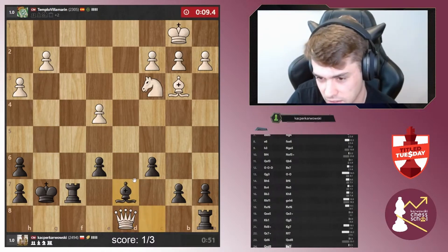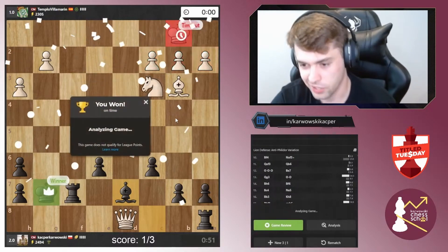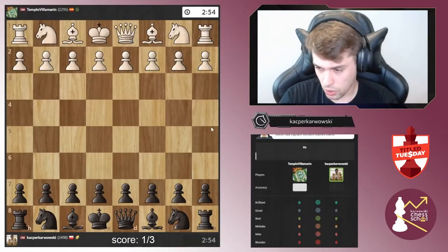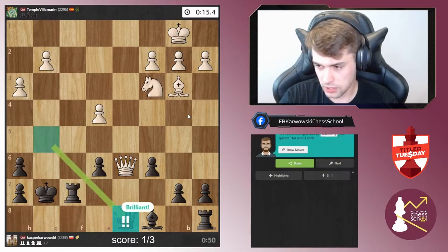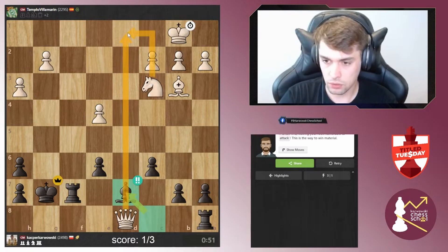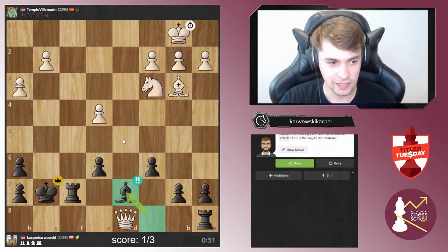Oh, that's nasty by me! Back rank weakness, guys — if any of you follow my Facebook you'll know there are puzzles there for this motif. So as you can see I studied them — look at the variation, the sequence that I found. I believe it's working perfectly; I'm really proud of this move. Will there be a brilliant move? Yes! Brilliant move, guys! And I cover another brilliant move — that's amazing. Covered d5 so that the knight on d1 will not be protected by the queen — that was the whole idea. Two brilliant moves in a row — this will make the recap!